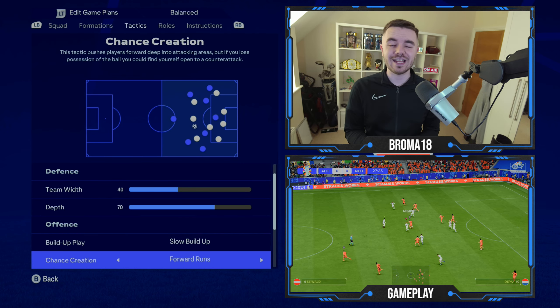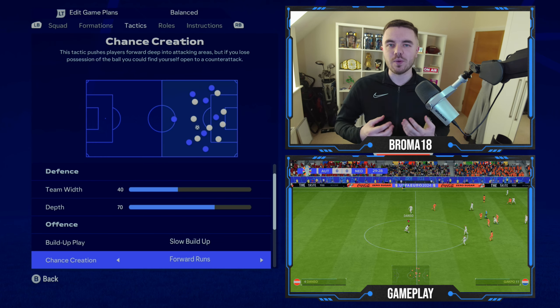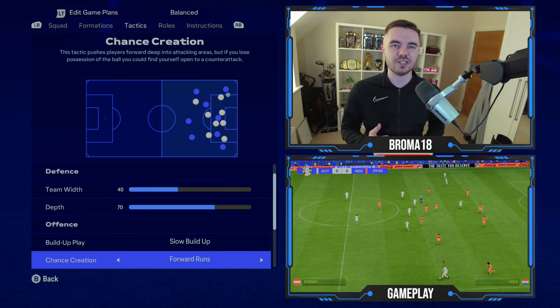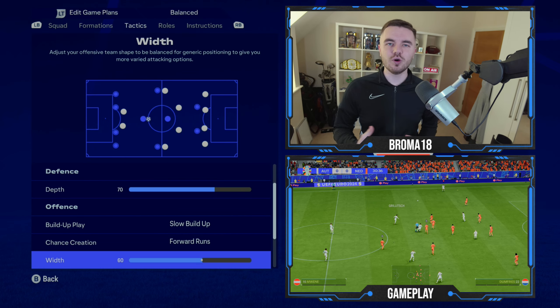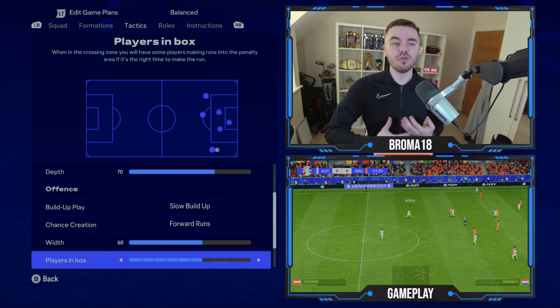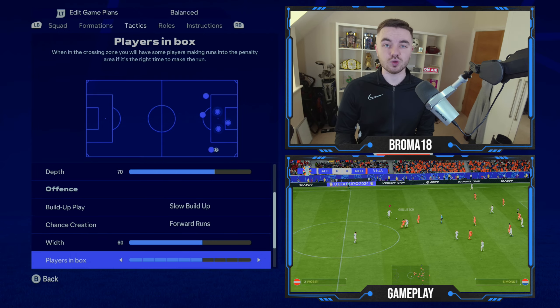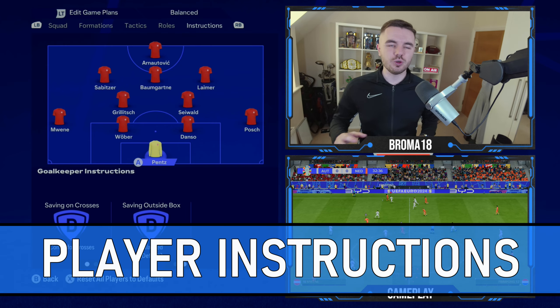Offensively we have slow build-up for the build-up play — they want to build through the thirds. For chance creation we have forward runs. They are so brave in possession, taking risks and playing lower-percentage passes, and forward runs plays into this because players make runs and try to show for that riskier pass. The width is on 60 for a balanced and generic positioning. Players in the box is set to six, giving you roughly the front four attackers getting into the box in crossing situations. Finally, corners and free kicks are both on four.